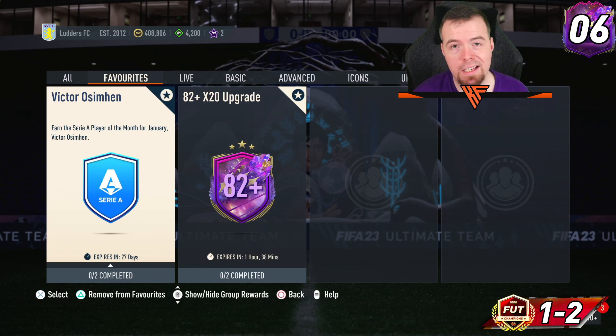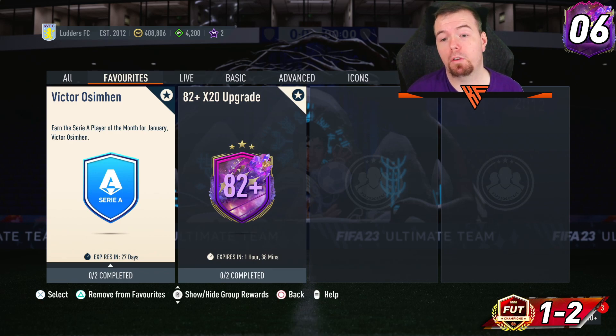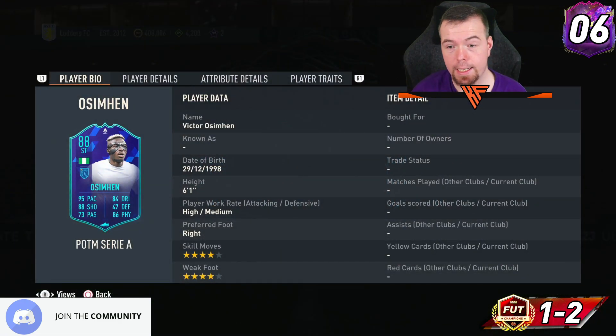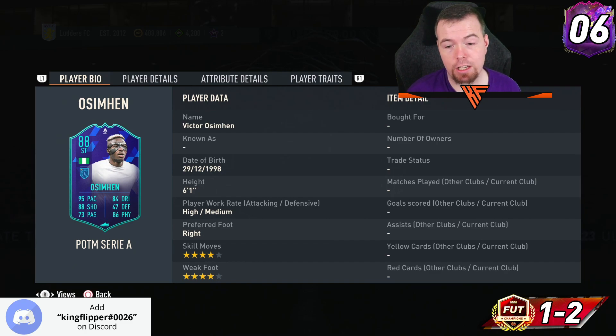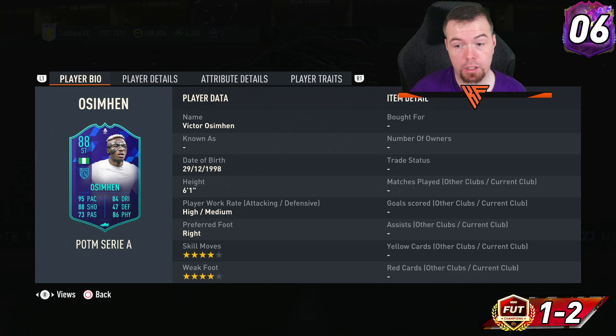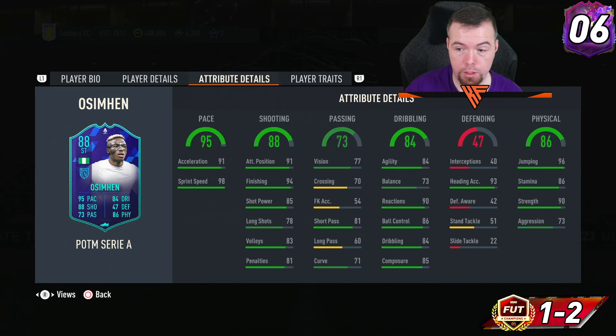Welcome to another Play of the Month SBC video. Today we have the Play of the Month for January — it's another Osherman. Victor Osherman has got himself another Play of the Month, and this card is looking pretty decent: 88 rated, with 95 pace, 88 shooting, 73 passing, 84 dribbling, 47 defending, and 86 physicality. Six-foot-one, high/medium work rates, right-footed, four-star four-star, plays centre forward as well.